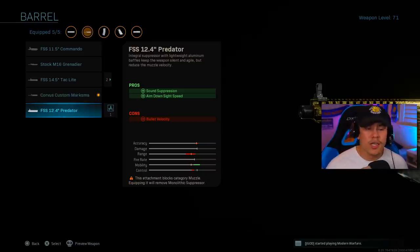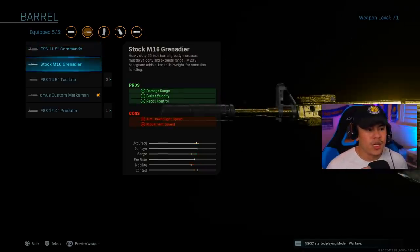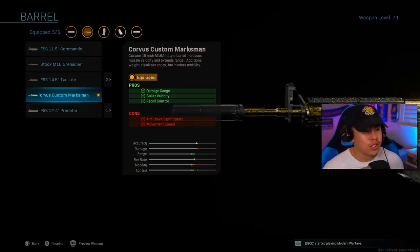If you're really trying to maximize the attachments you use on the M4, definitely go for the ones that increase your bullet velocity, because that will help you melt your enemies a lot faster, especially from longer ranges.